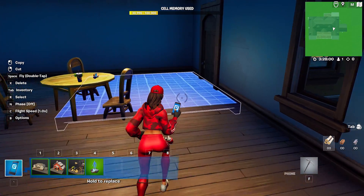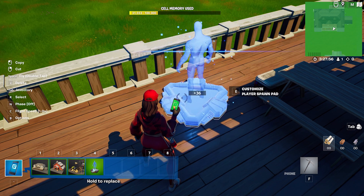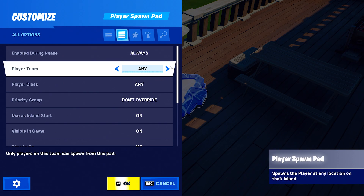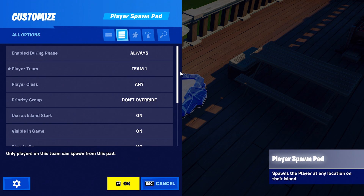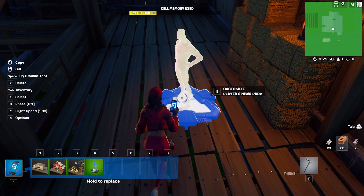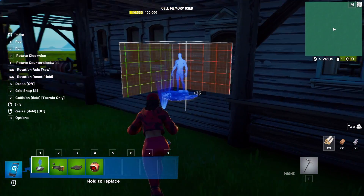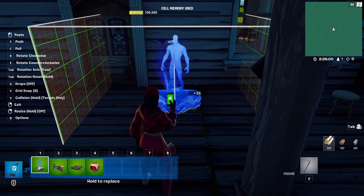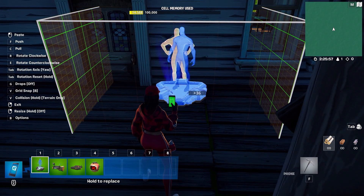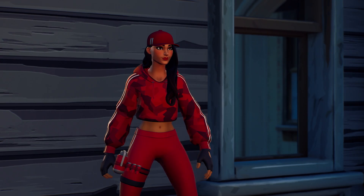If you want to create a team-based game on your island, your player spawn pad can help there too. For example, in a game with two teams playing against each other, you could set it up so both teams start the game in different areas of your island. Go ahead and try it out by grabbing two player spawn pads. Set the first to team 1 and the second to team 2, and be sure to also set both to game start. Now that you know how to use the player spawn pad, it's time to pick a spot to place it. The farmhouse's front porch is a good choice — the nice thing about using a player spawn pad is when you come back to the island later, your character will start here instead of falling from the sky.